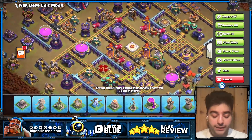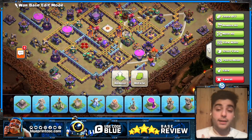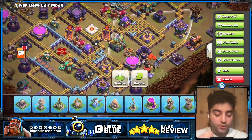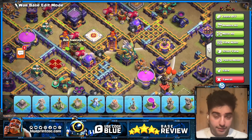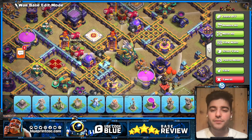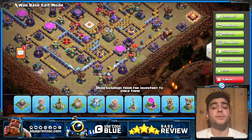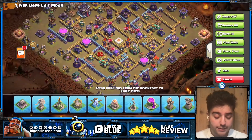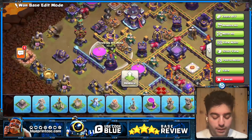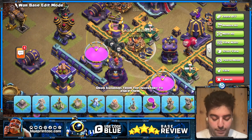I also really like how the Air Sweepers are set up. Super Archer entries from the Eagle with the Warden ability are very common, but with the Sweepers facing this entry right here it's quite annoying. It's extremely risky to send a blimp directly into two Sweepers. And we've baited quite a few Super Archer entries from the side as well — if they come in here, the Black Mice pop them, they clone over the wall, and bye-bye Super Archers.